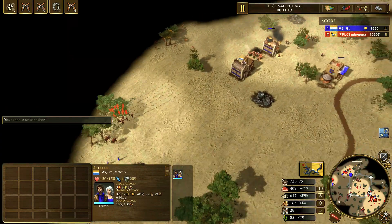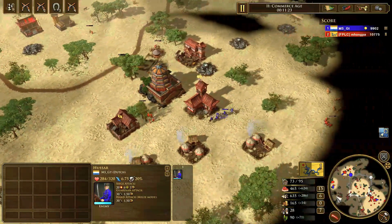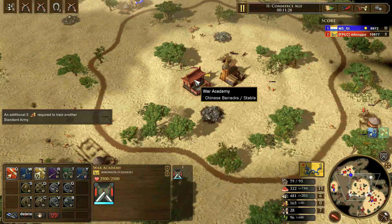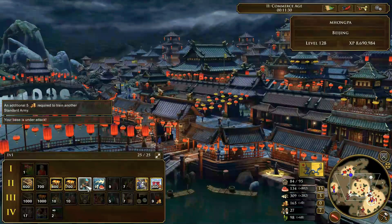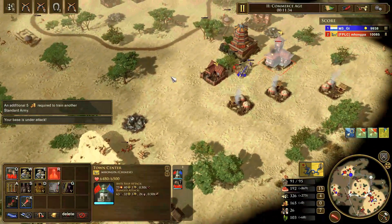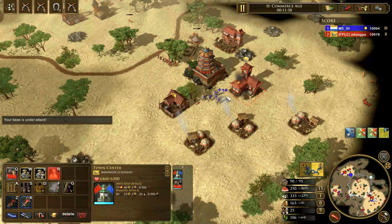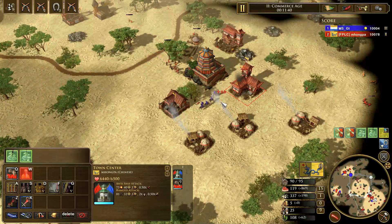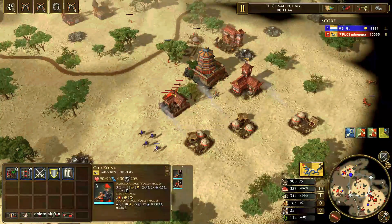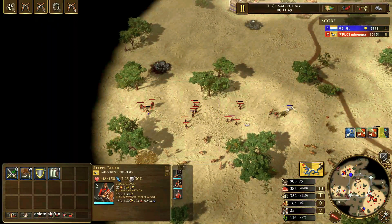I like to go with a mix of step riders, pikemen, and chukanoos to destroy the Dutch player's base. The reason you want pikemen is because if the Dutch player goes hussars, you'll be able to deal with this and you'll have high siege on top of that. The step riders are very effective because if the Dutch player goes skirmishers, you'll be able to counter their infantry and deal damage on the backline with your chukanoos.